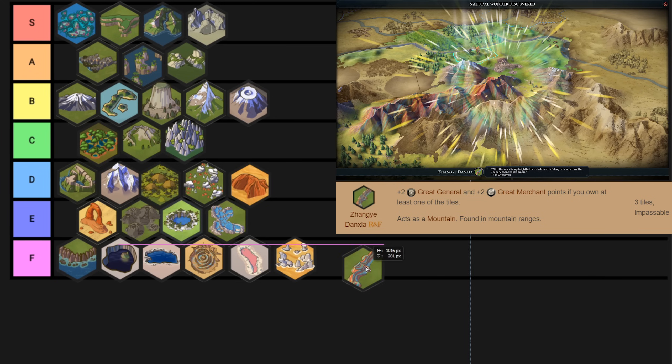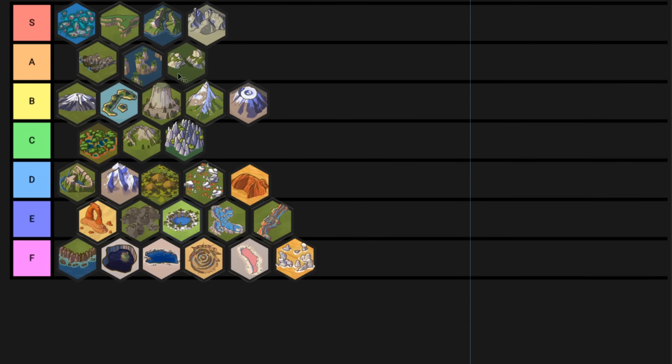And now the last but not the least — it does belong in E tier — the Zhangye Danxia. The thing about this wonder is it doesn't really do a lot. However, the earlier you find and settle it, it actually does provide quite a bit of value. Plus four great people points is probably worth on the order of 40 to 60 gold per turn — that's the real gold value of those things. But the problem is even though that value is really high, it's hard to translate that into on-the-map value. Looking at the final tier list, I think the most important thing to single out is the Cliffs of Dover as literally being the worst natural wonder in the game.